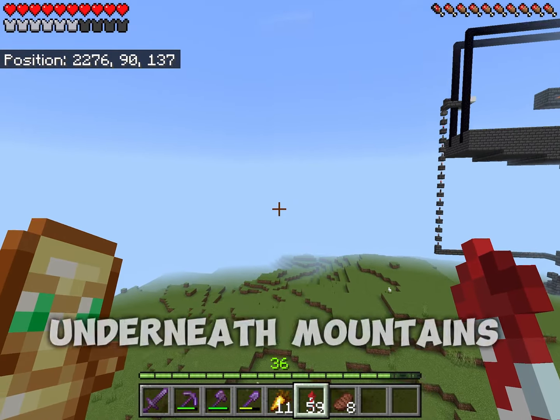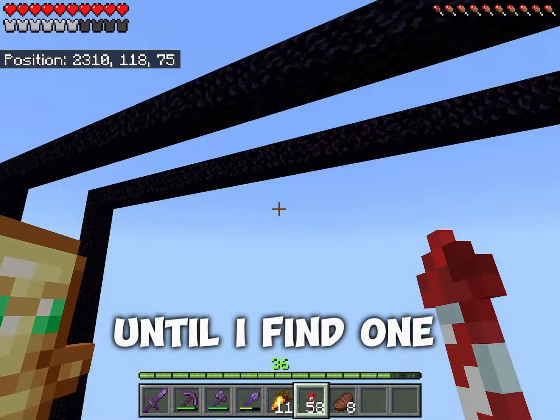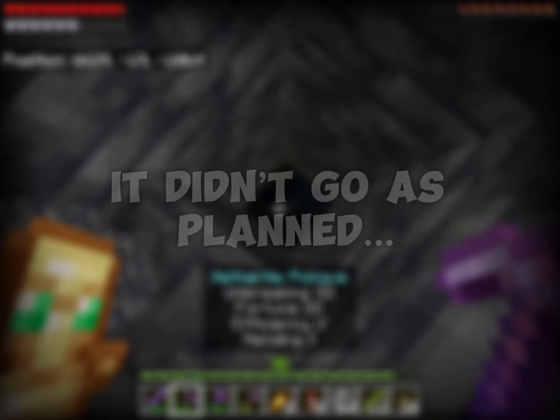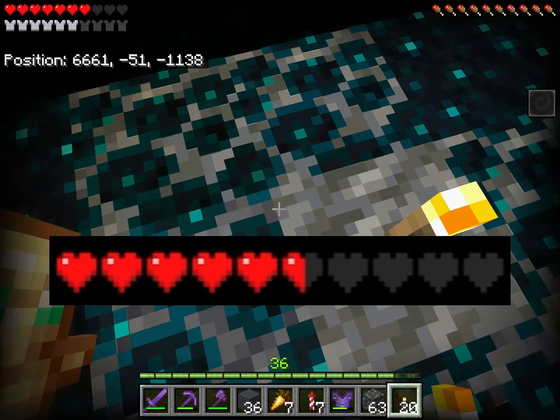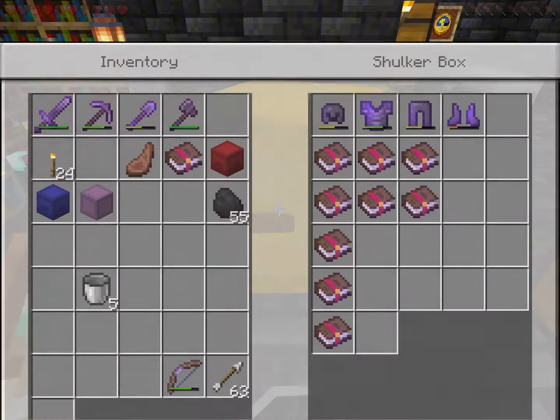I think ancient cities can only be found underneath mountains — correct me if I'm wrong — but I'm gonna keep flying until I find one. After 20 minutes of searching, we finally found one. However, it didn't go as planned since I was almost killed by the warden 2 times. But in the end, we found the book we were looking for and made it back home alive.